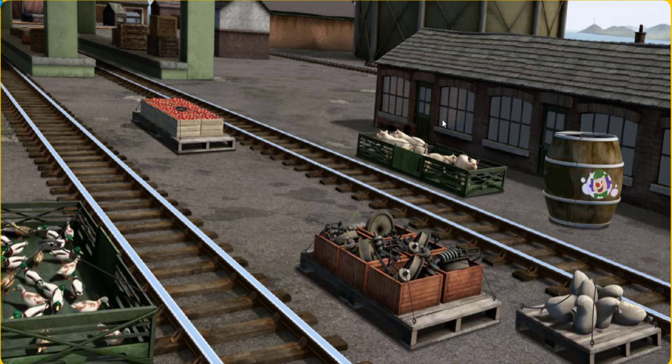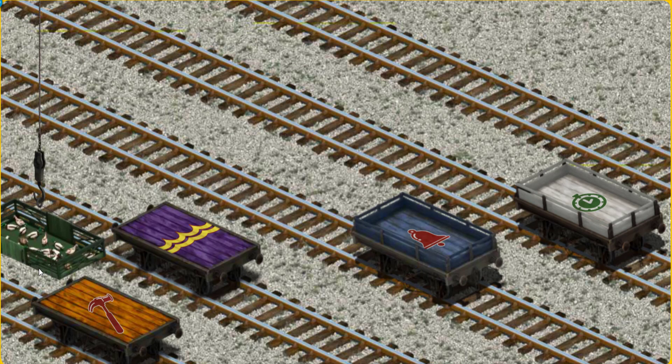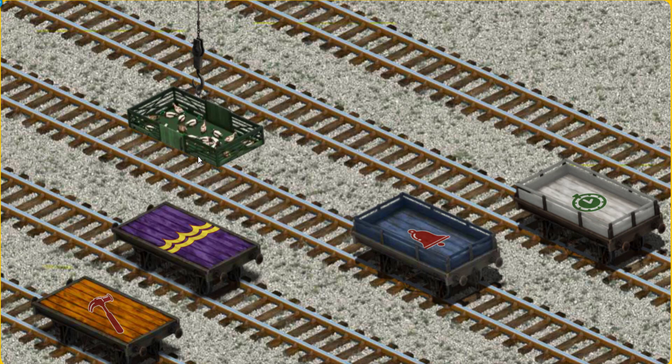It's a busy day at Brendam Docks. Thomas and his friends have many deliveries to make. James must deliver the ducks to Farmer McCall's farm. Help Cranky find the ducks. You found them! Let's lift and load. Now the cargo must be loaded. Help Cranky find the orange flatbed with the picture of a hammer.